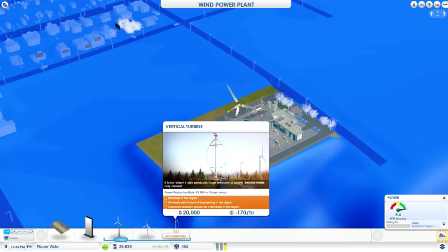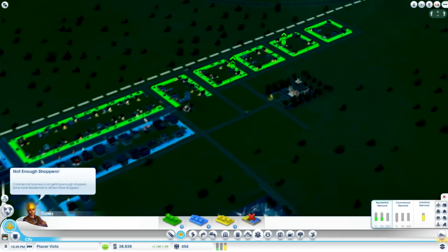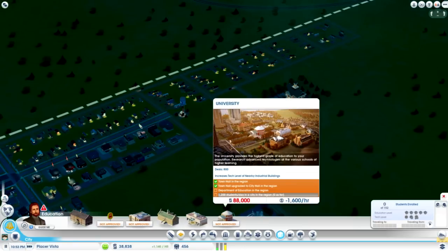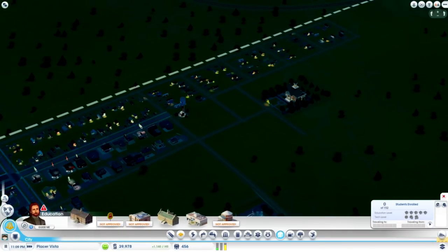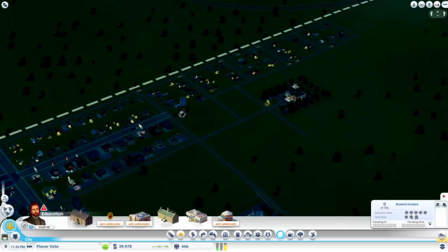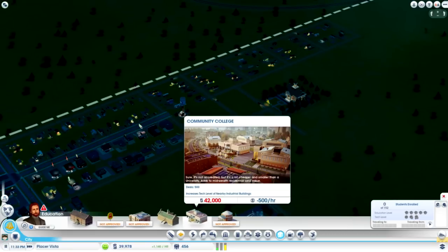This looks like a university region — university with school of engineering, complete research project at university in region. I haven't made a university yet, which is obviously under education. We'd also need a department of education in the region, which we don't have either. We don't even have a high school because we don't have a department of education, but we do have a community college — which is kind of weird that you can't get a high school but you can get a community college.